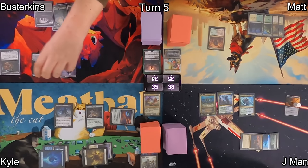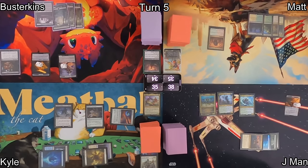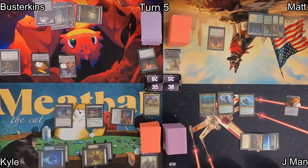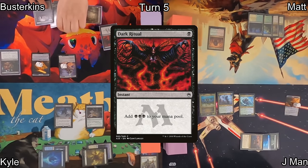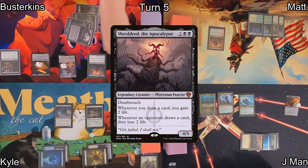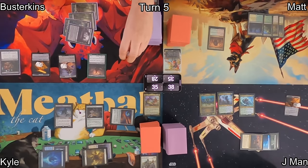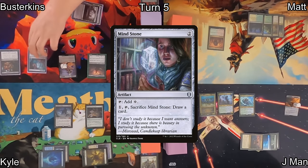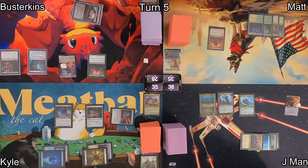On Busterkins' turn, he draws, and then Black Market Connections once again allows him to make a Shapeshifter, another treasure, and draw an additional card. He casts Dark Ritual, so with that three black mana floating in addition to his lands, he gets to cast his commander once again despite the tax. Afterwards, with the help of a treasure token, he casts a Mind Stone. Having missed a land drop, he passes the turn over to Matt.